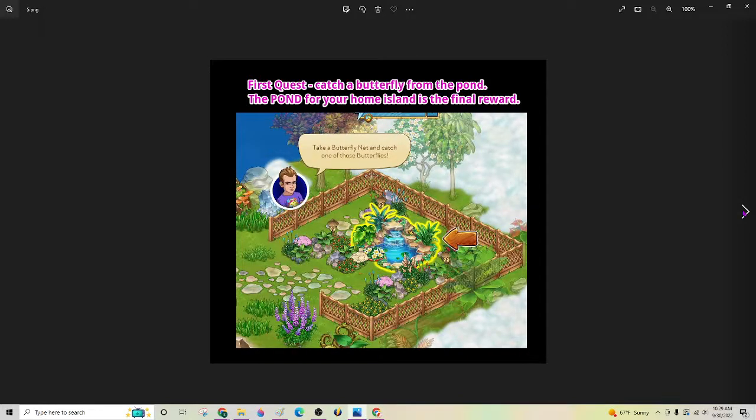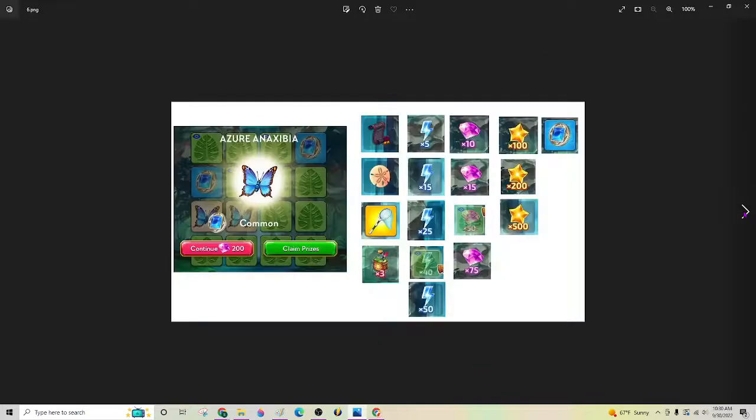That is where you will be placing your plumeria. And throughout this island you can catch butterflies off this, and then when the island is done and over with, that is actually your final reward — a butterfly pond for your home island. And this right here, that's what the blue indigo bush looks like. So in the opening quest, that will be where you're going to be trying to catch a butterfly off of that. And then you have to chop it down.